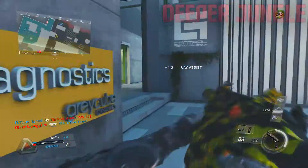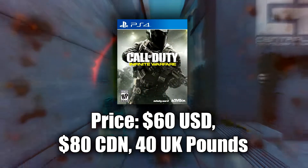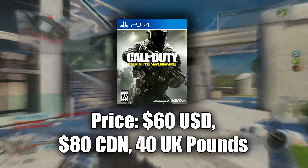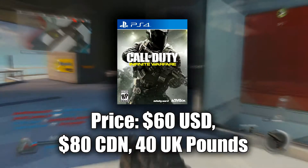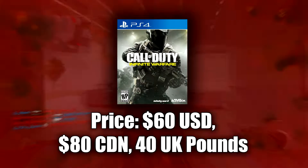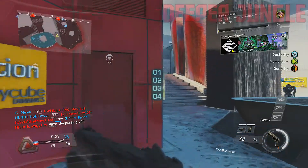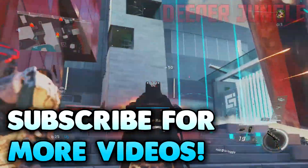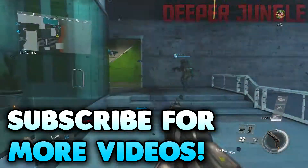The first one I'm going to talk about is just the normal version of Infinite Warfare. This is very standard — it's just the base game. The price is $60 US, $80 Canadian, and about £40 to £50 in the UK. Basically whatever a new game costs, that's how much it's going to be. You don't really get too much — just Infinite Warfare — and depending on where you buy it you might get something extra, but that's really all you get.